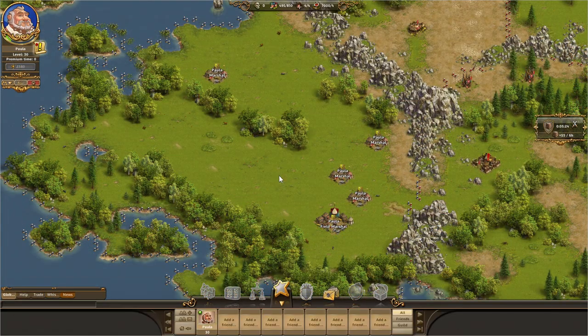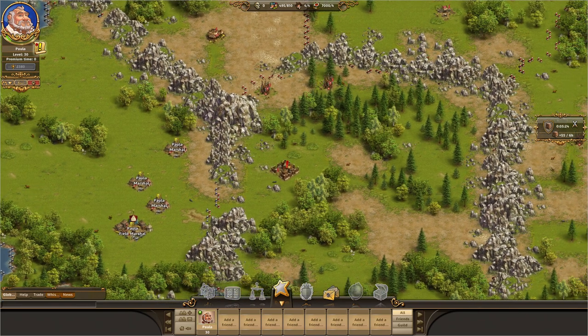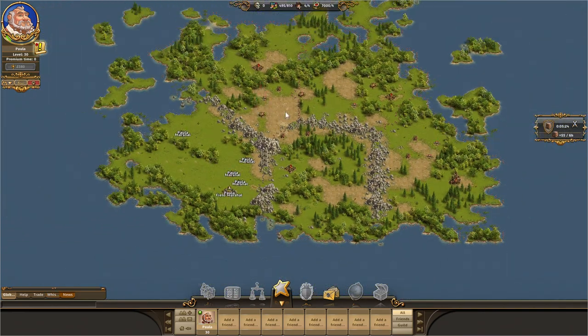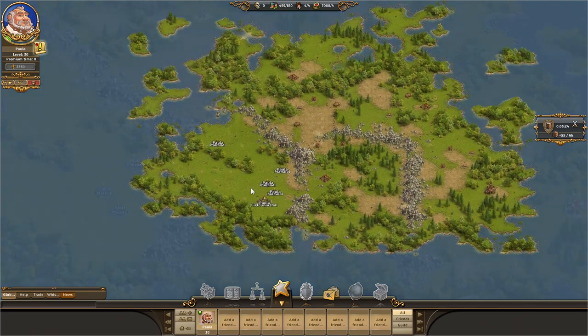Here you can see a regular sized map. Similar to the adventures, there is a start sector. You can fight your way through the entire map from here. You will have to attack some bandits, while you can leave others alone. Ultimately, you have to defeat the map boss and claim the expedition for yourself.